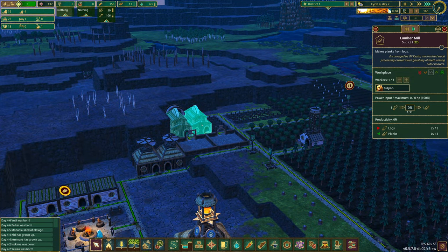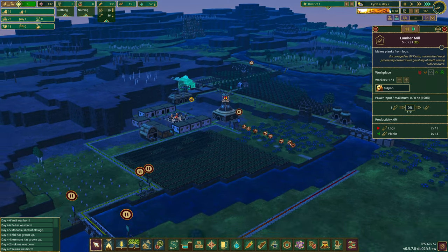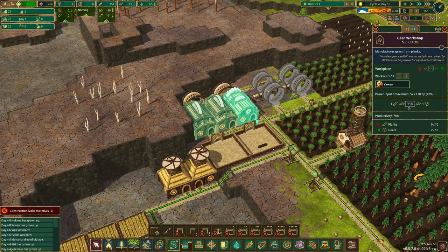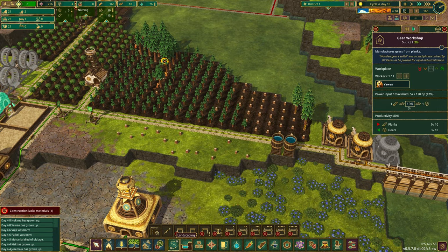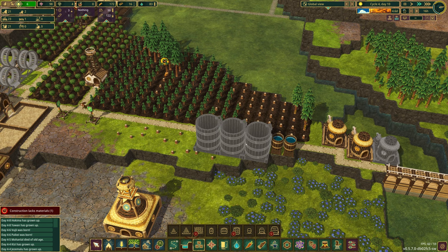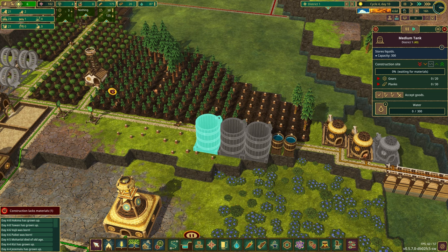Our next step is to get all of this built. We'll see how the drought goes. We're going to get across and start getting the gears built. Gears are underway — we actually have three gears, which is good news. We have 216 science, so we're going to come into storage and unlock our medium water tanks. These are going to be extremely important — we'll line up at least three to start.